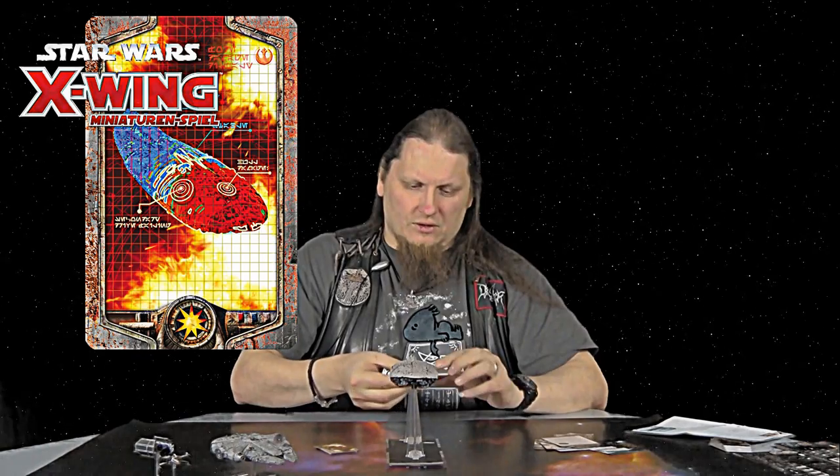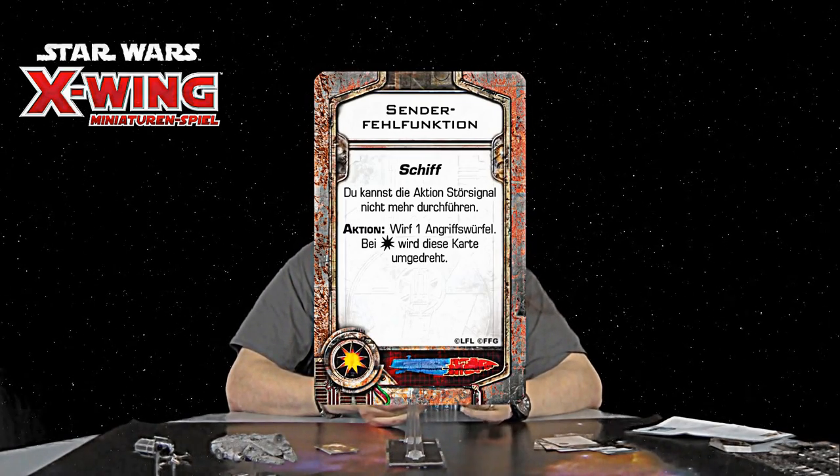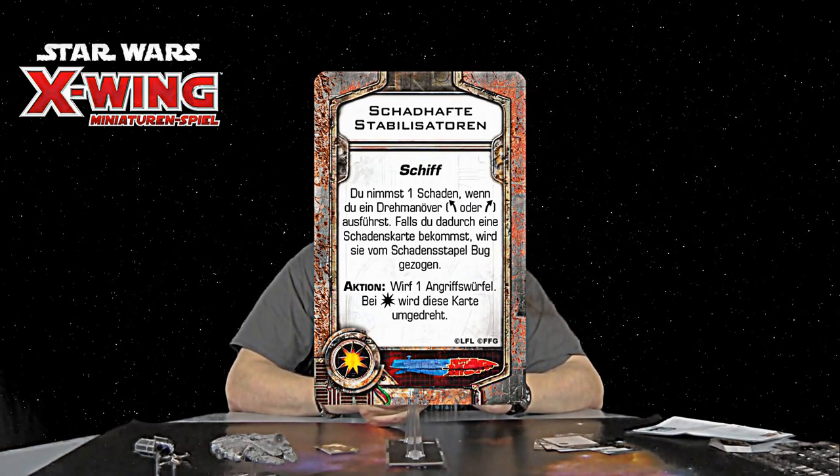Es gibt auch für beide Sektionen eigene Schadensdecks. Ich spiele also den großen Pott nicht mit dem normalen Schadendeck aus X-Wing, sondern habe hier ein Schadendeck für die vordere Sektion und eins für die hintere Sektion – alle mit eigenen Effekten. Es gibt keine Effekte wie bei einem Jäger; mit einem Schuss kann ich den nicht zerstören. Hier gibt es Sachen wie Hüllenriss, Senderfehlfunktion, Auswahl der Hilfstriebwerke, Stabilisatoren. Dadurch ist es natürlich entsprechend schwerer, das Ding vom Himmel zu holen – aber dafür ist er auch gedacht, der sollte ja schon irgendwie was aushalten können.